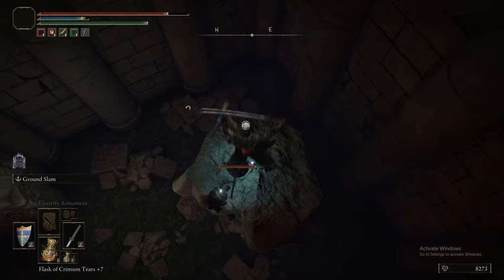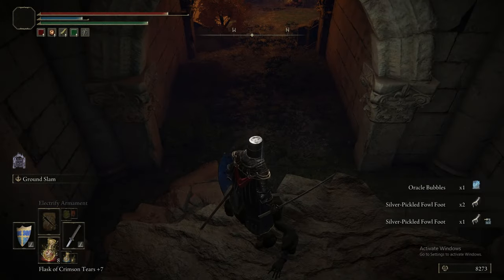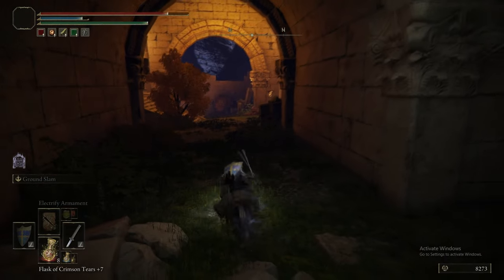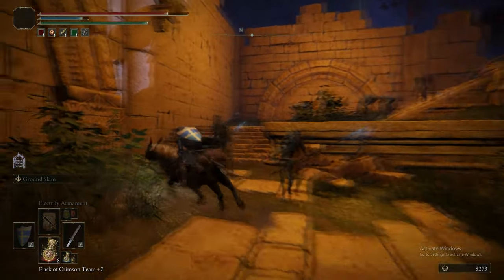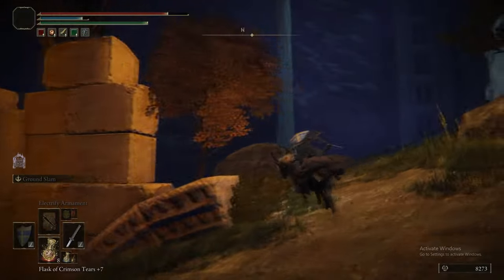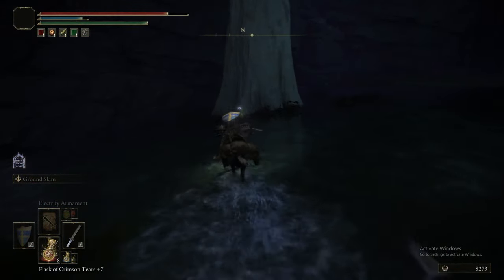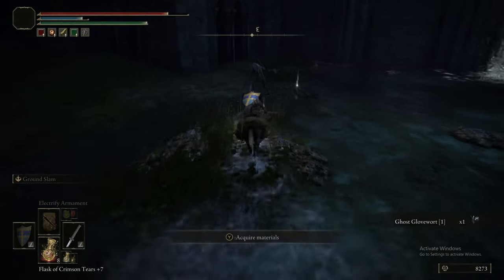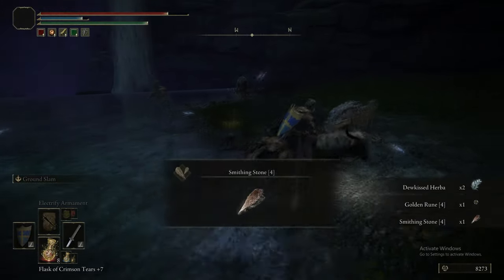Oh, that's satisfying. Crunchy. So that was the Oracle Bubble — it summons a little wall of bubbles. It's a sorcery. The bubbles do actually pretty respectable damage, it just doesn't have a ton of range, so it's kind of a niche spell. It's fun but not generally applicable — it's not like the equivalent of a Glintstone Pebble or something along those lines.